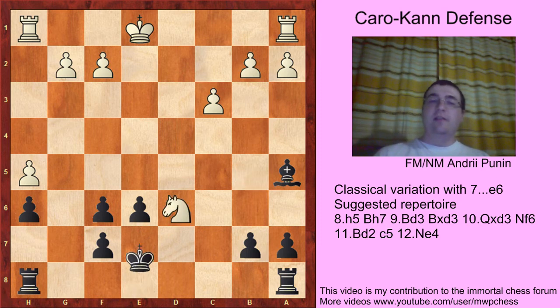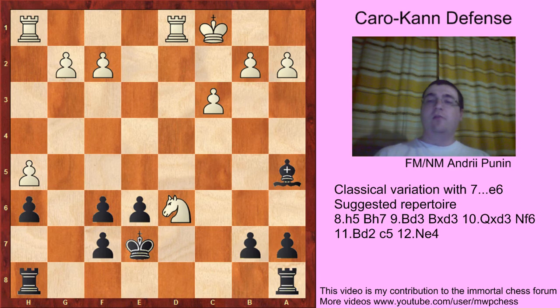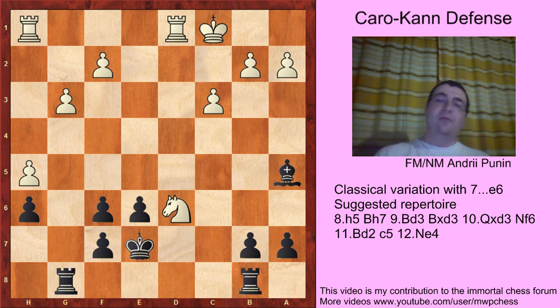So Nd6, Kd7, castles. Nb7 now is a mistake: Bb6, b4, and Rab8. Rg8 — attack on the pawn — g3. Small improvement: Rab8. I think the position is equal, but with some winning chances for Black. The game — White played badly and lost.